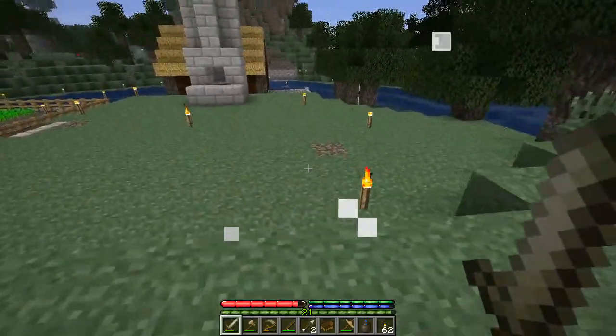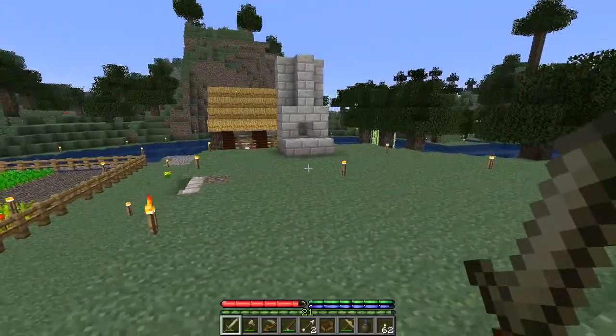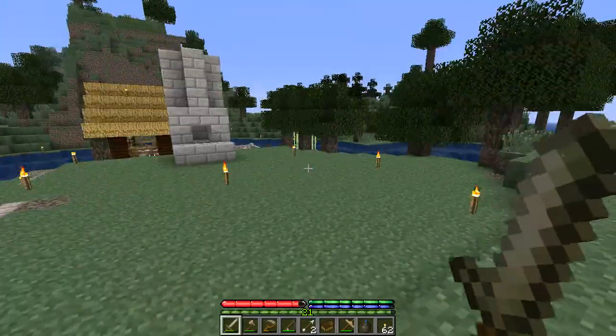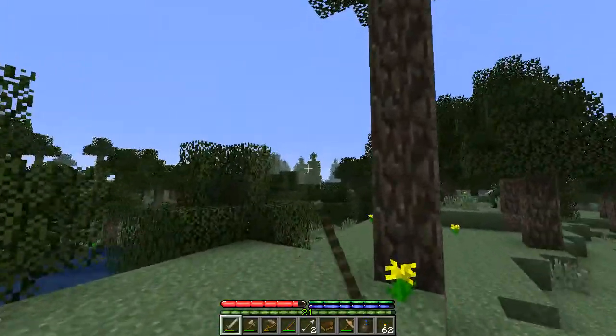There we go. And a bow - nice. Alright. So what I'm gonna do is dedicate this episode to building this blacksmith, and we're gonna make it a nice one. But to make it a properly nice one, I've decided that I actually want to use the wood from those trees over there. So let's head over there and have a look at how that looks.